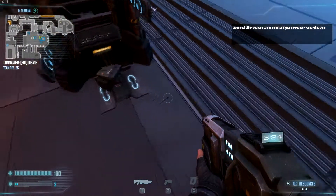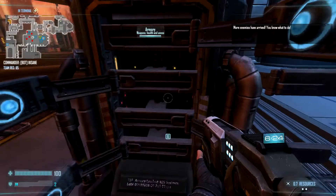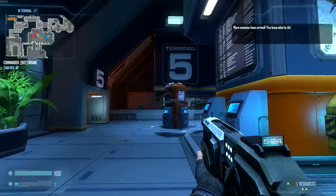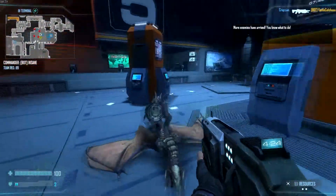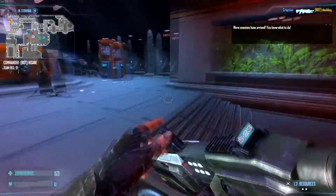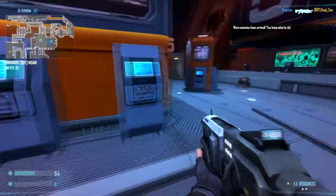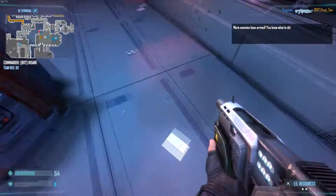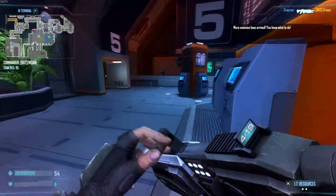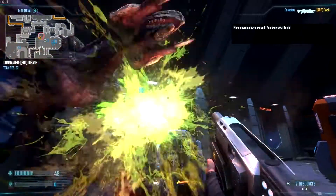Other weapons can be unlocked if your commander researches them. More enemies have arrived — you know what to do. What the? It's a flyer! Reload. Get some health. There's more bad guys around here. One shot, one kill. Missed him. There we go. One more guy — where is he? In this corner.